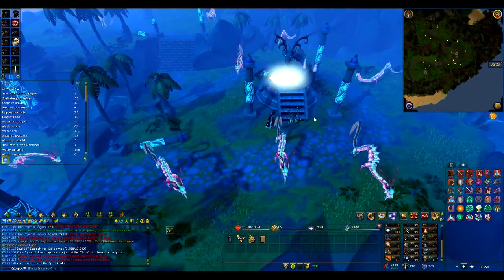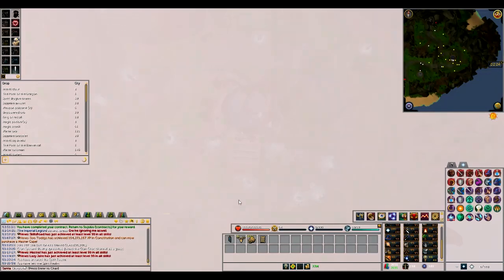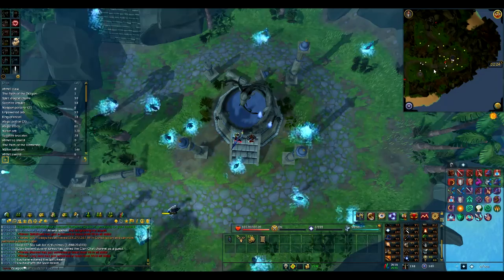Once you leave the spirit realm, you just exit the same way you came in. I've used up a couple of tokens. There's a little timer down there as well that shows when the next token will get used up.